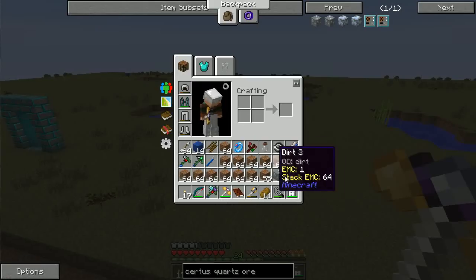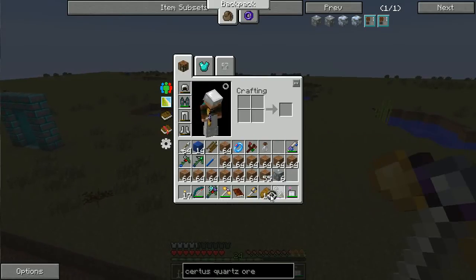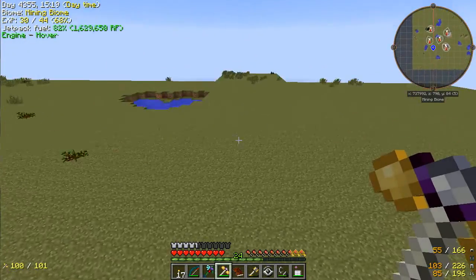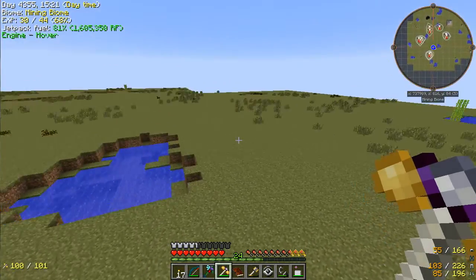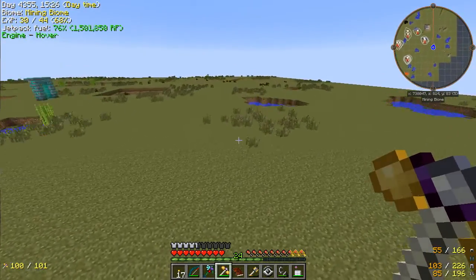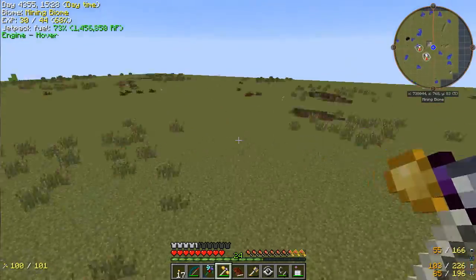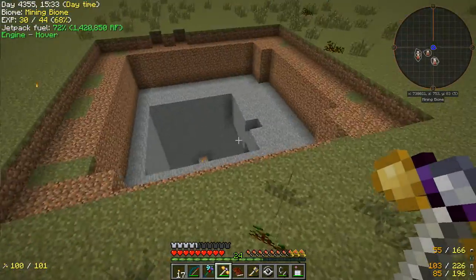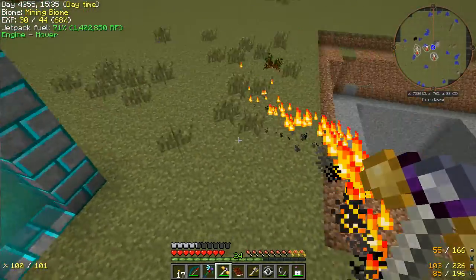I'm not sure what else I need from the mining dimension at this point, other than maybe finding a pig. We have pretty much every resource we'd ever want, so I'm just going to fly around for a bit, do a little bit of exploring, and then head back to the overworld and get ready to craft some seeds.